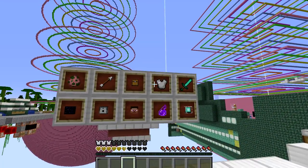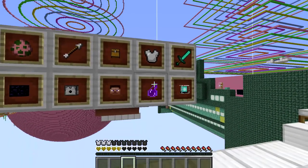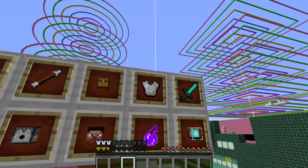So my thinking was, if the damage potion did some damage to the armour, then maybe poison would as well, and maybe some of the other ones would. But we know that one doesn't. And now I've tested all of the others, so we can confirm: splash potions do absolutely no damage to your armour durability.